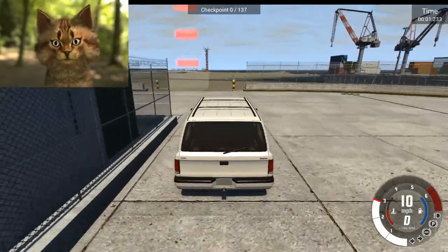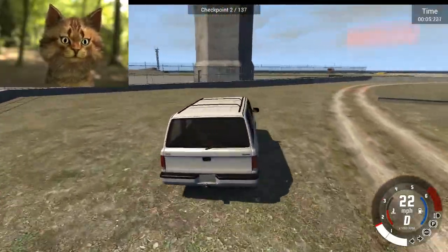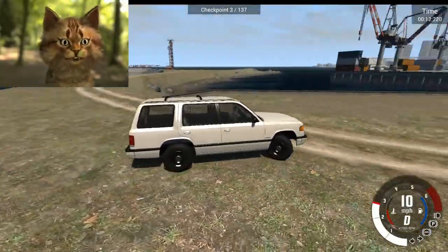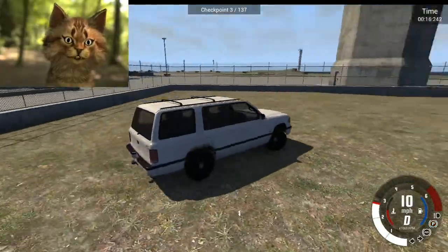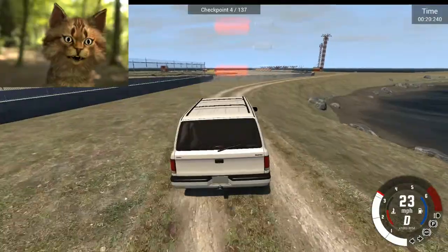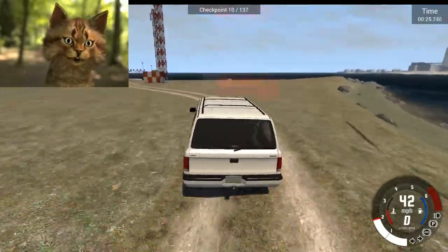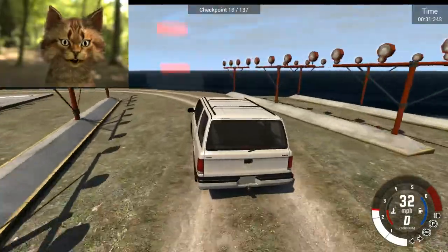137 checkpoints - they're like two feet away from each other. They gave me a boat! Why would they give me a boat? I can already tell right now there's low frame rate. I can already tell right now that I might not want to finish this one. The session ends real quick because the checkpoints are like three inches from each other.